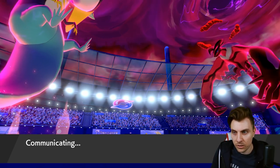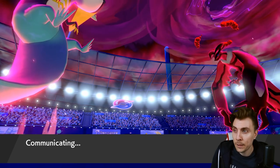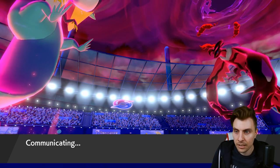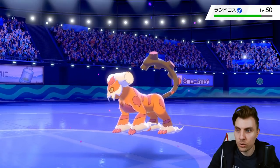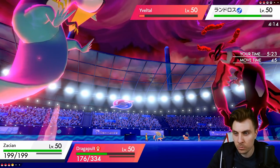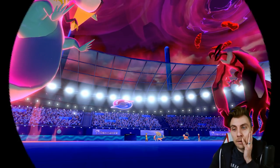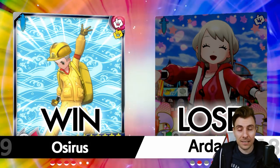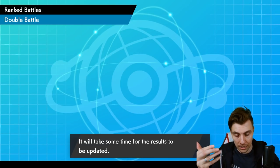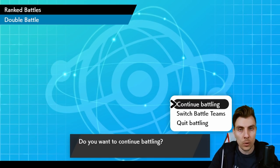Yveltal isn't really going to hit Zacian for very good damage. Even if they Protect on Landorus, if they click Max Darkness instead of Max Airstream they're falling further behind. This is why we're in a very good endgame spot — especially without the threat of Sucker Punch. We double tap into Landorus regardless, as that's the biggest threat with the big Earth Power and no way to Intimidate it. My opponent realizes we're in an endgame position. Very tricky game, but we positioned ourselves well — getting Dragapult in gave us that speed advantage. Good game to my opponent.